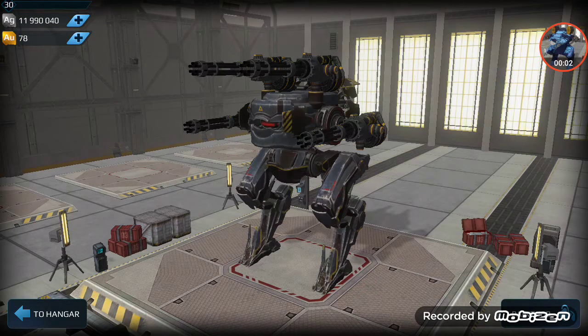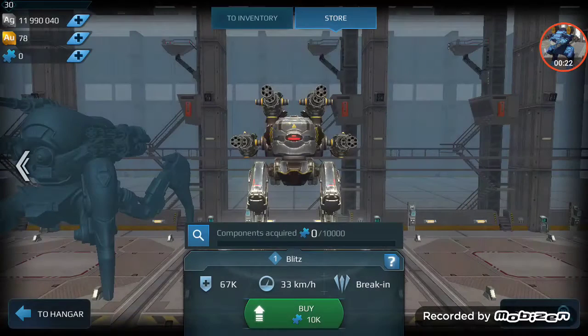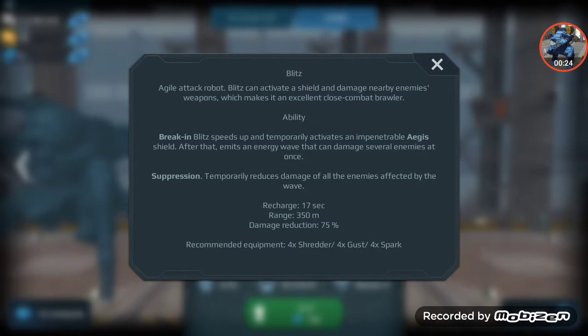Hey, what's going on guys, and welcome back to update 4.3 here on the live server, finally. I got the Blitz — it should display a kind of corona glory or halo. I'm going to show you guys the stats, the description, and the ability — it has a suppression blast.